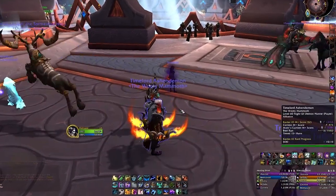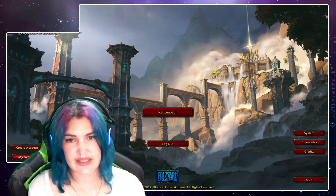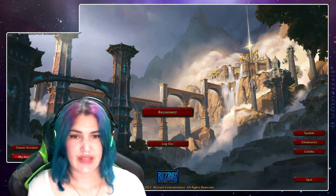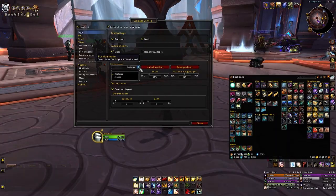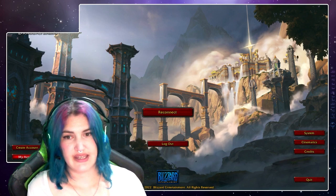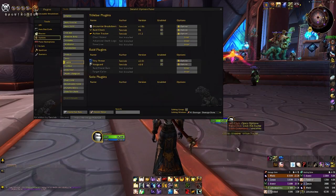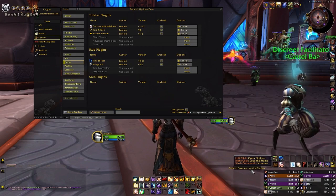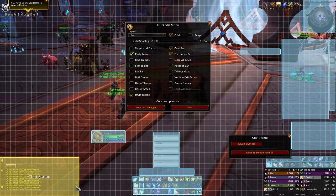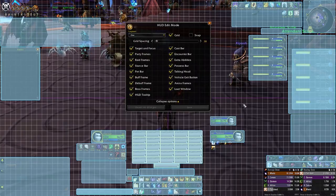I then had an issue with my bags, where they were clipping over the top of Details and over my tooltips. So I reinstalled EddyBags, another add-on, so I could move those bags out of the way. I then figured out how to enable the streamer plugin for Details, so I created a window next to my meters. I did some final tweaking in edit mode to get every element to sit nicely next to each other, and voila!